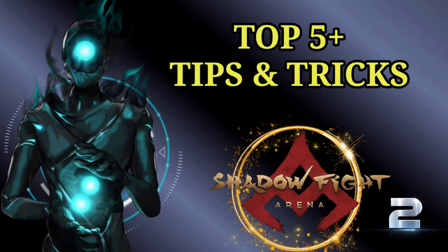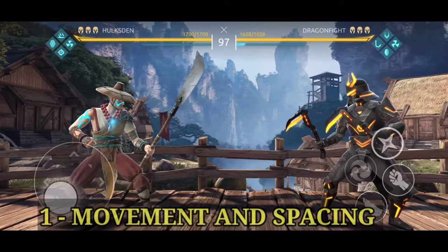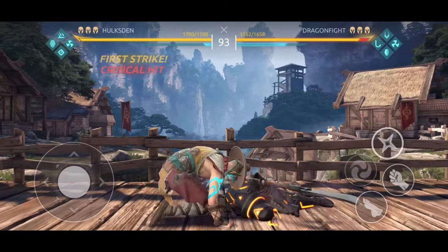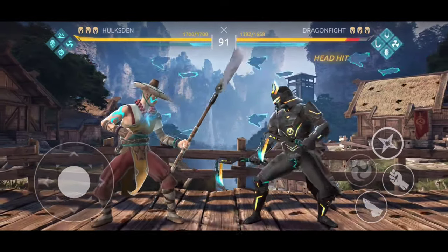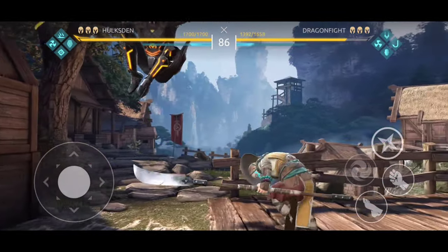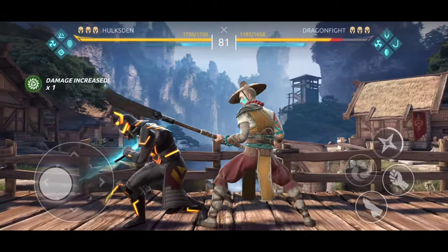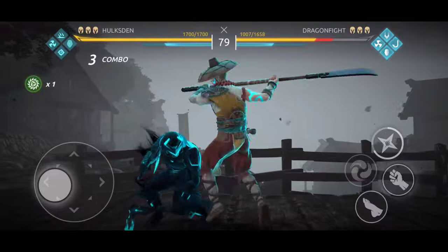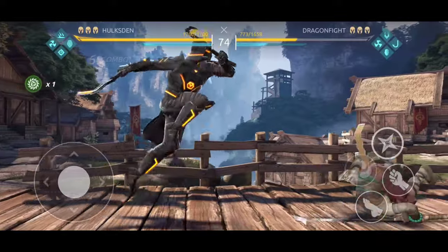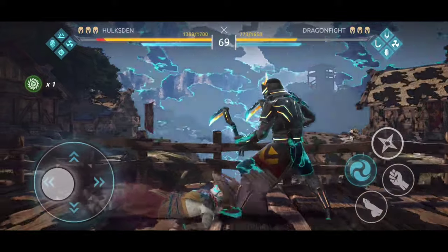Tip number one: movement and spacing. This is the most important skill in any Shadow Fight game. Being able to move properly is going to help you stay ahead. If you can recognize the correct spacing required between you and the enemy, you will be able to stay away from the line of fire as well as execute nasty counter attacks. As you can see on the screen, this is a demonstration — I am trying to stay away from the enemy by just moving.